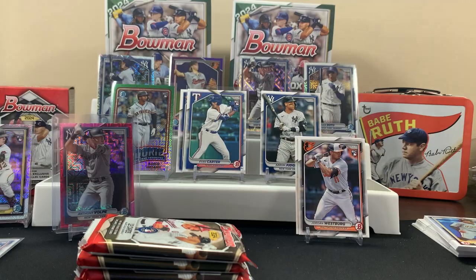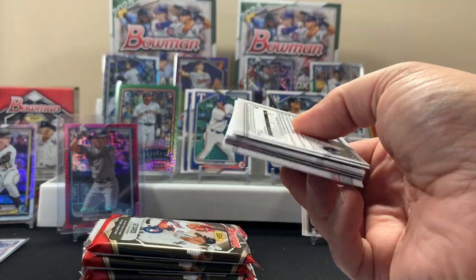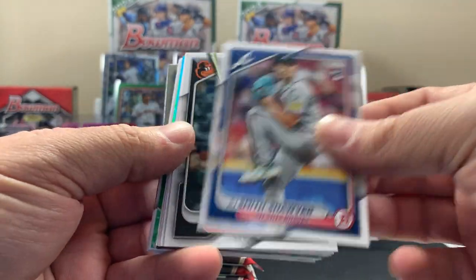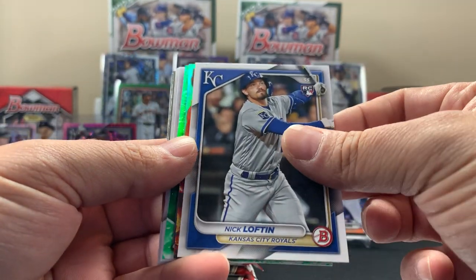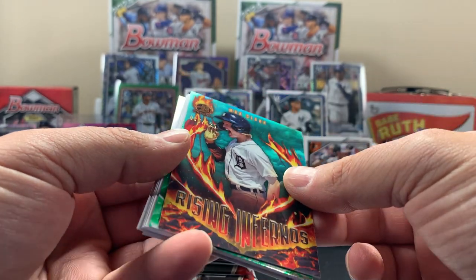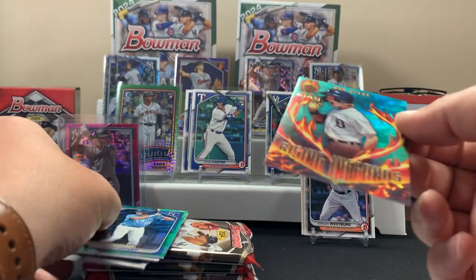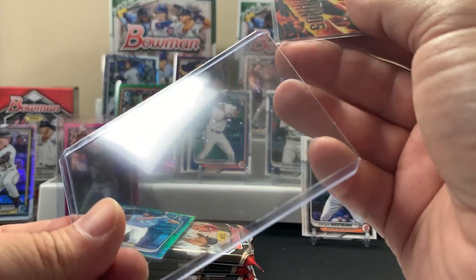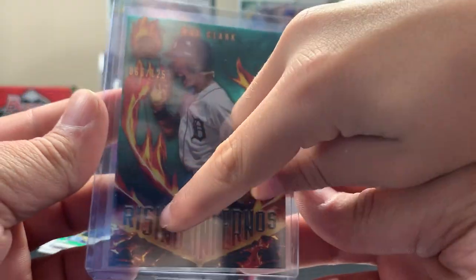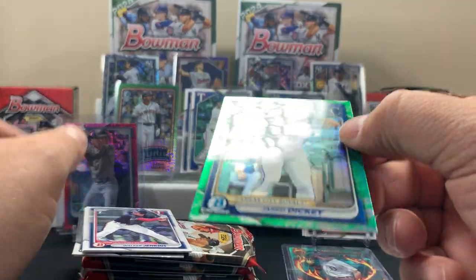All right pack two. Looks like we got something in this pack — I see something peeking out. Gerrit Cole is just getting back it seems, probably numbered. Spencer Steer. Ooh — Max Clark! What does it say? Looks like 66 out of 125. That's pretty good — Rising Infernos. I like that card, it's pretty snazzy. It kind of looks like a book you would read. That's a funny observation. Not numbered but we'll sleeve this guy too. So far I'm digging the blasters.